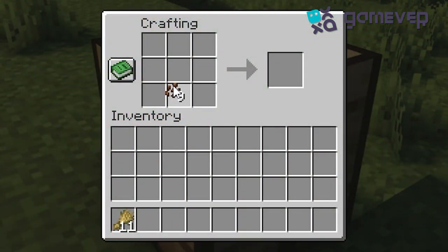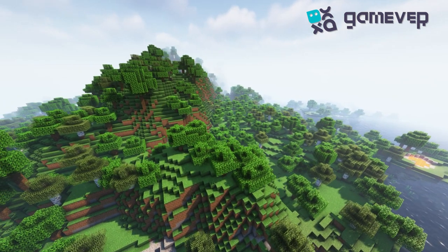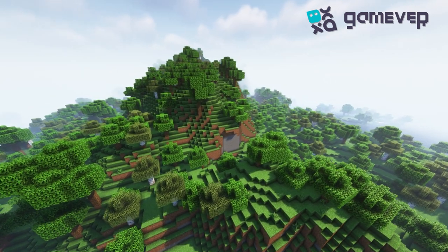Open your crafting table interface. Place one cocoa bean in the center slot. Then, place a unit of wheat on either side of the cocoa bean. And there you have it — you've crafted a batch of eight delicious cookies. Happy baking!